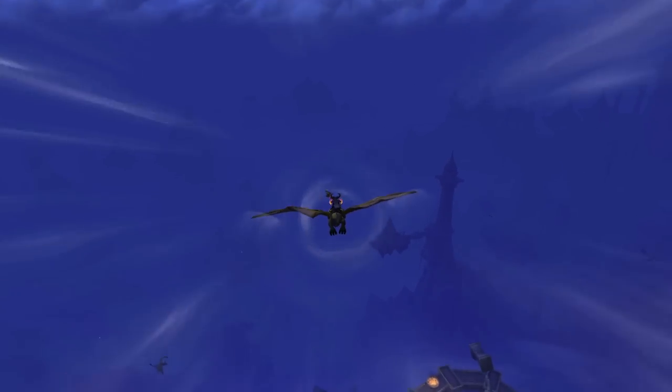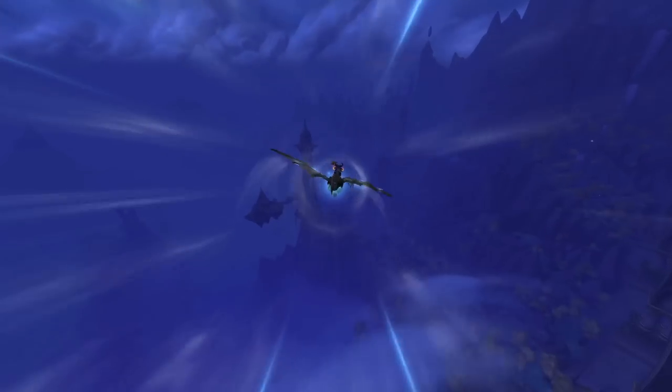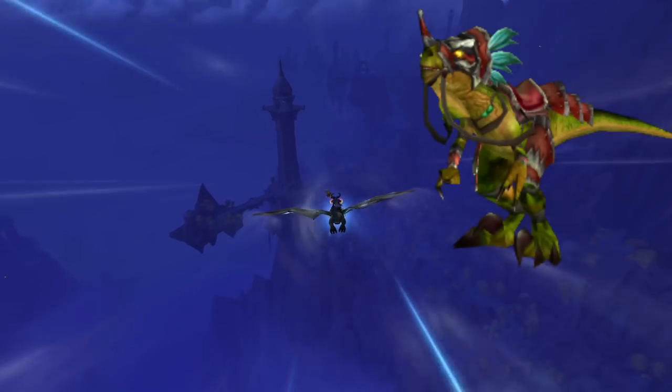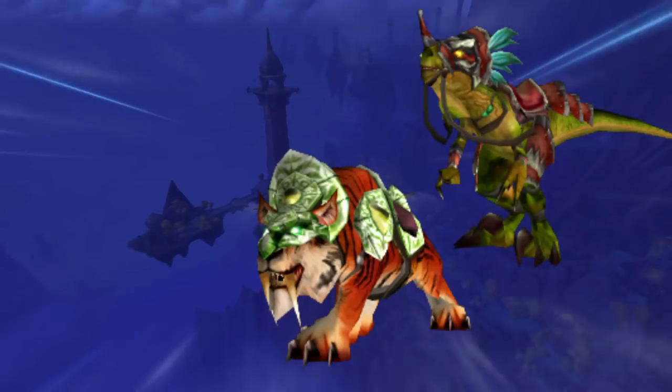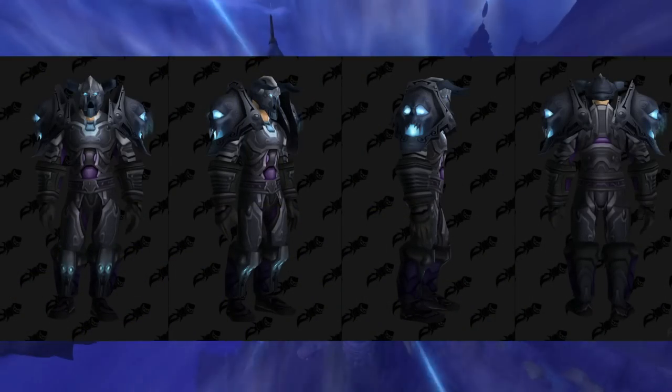In this video, I will explain to you every detail you need to know about the Black Market Auction House — in WoW, not real life. The Black Market contains many unobtainable items, such as the Swift Rezashi Raptor, the Swift Zullion Tiger, anniversary mounts like the Obsidian Worldbreaker, and even every single tier 3 piece from the original Naxxramas.